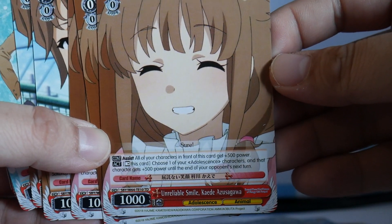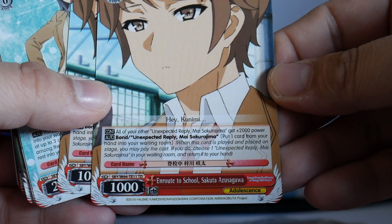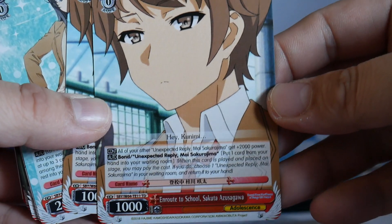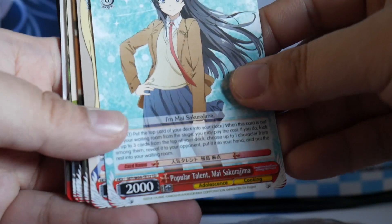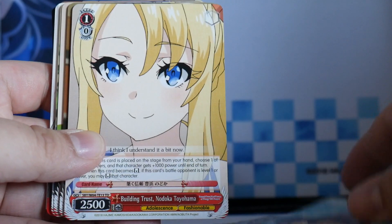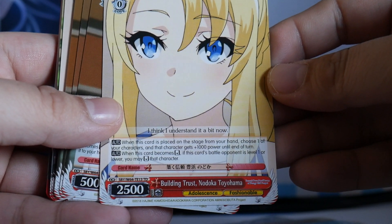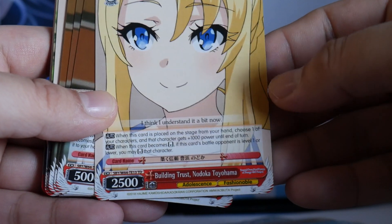Two copies of En Route to School Sakuto Azusagawa — all your other Unexpected Reply Mai Sakurajima's get plus 2k power, and you can bond to it. The non-foil version of the level zero. Building Trust Naroka Toyohama — when this card is placed on stage from your hand, choose one of your characters to get 1k power. This is a level 1 or lower reverser.